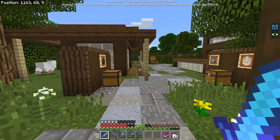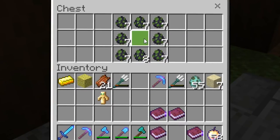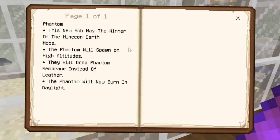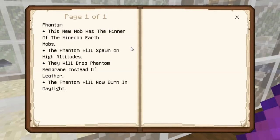Some other features over here — spawn phantoms. What? I haven't heard of these things. These guys definitely look like they're going to try to hurt me, so I'm going to read up on them first. The phantom will always spawn in high altitudes. They will drop phantom membrane instead of leather, and the phantom will burn in daylight.